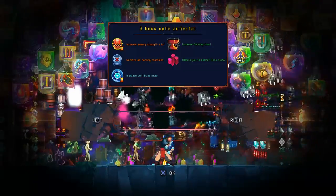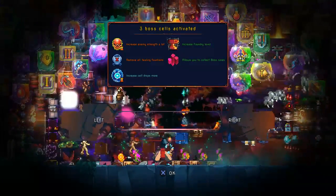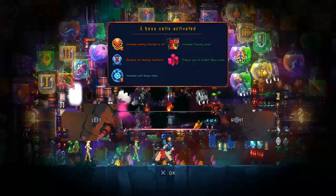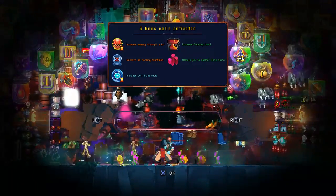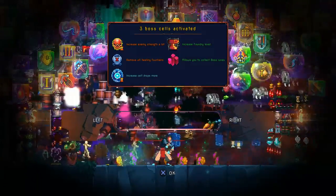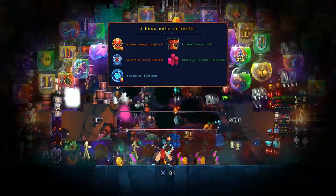With three boss cells - having the first two boss cells equipped and then going and beating the Watcher - it increases enemy strength by a lot, increases the Foundry level again, you get some good stuff. And then removes the healing fountains entirely. That's the toughest bit. But it does increase cell drops more.